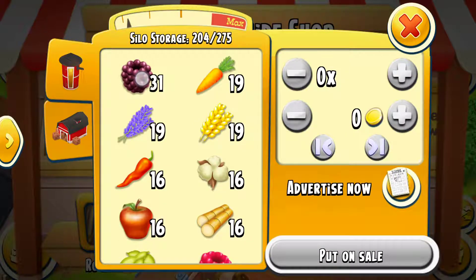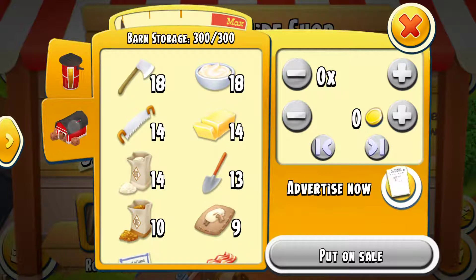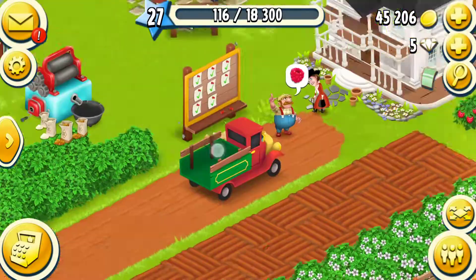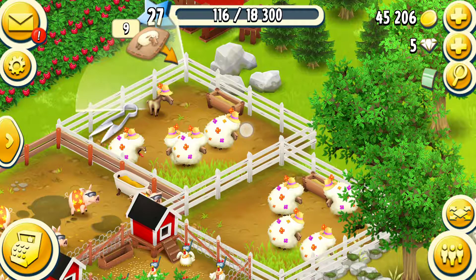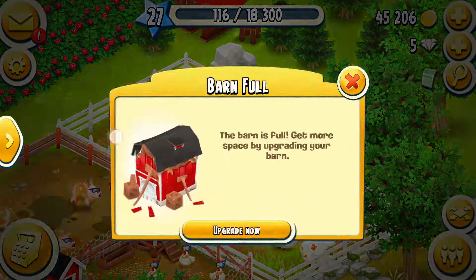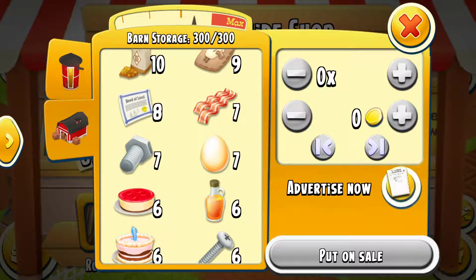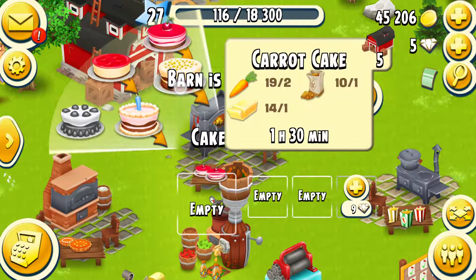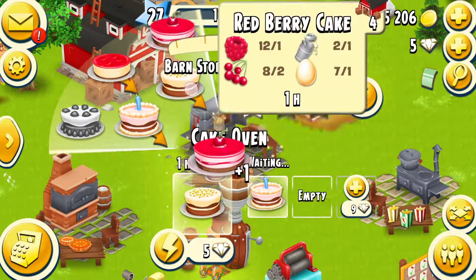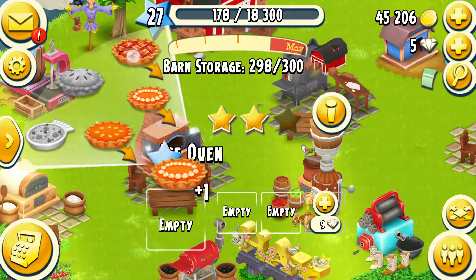Let me empty some items. Let's sell something. Barn is full. The best way to make space in this game is to actually produce, because as we put ingredients in it, it automatically creates space.